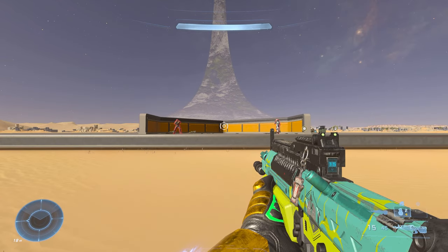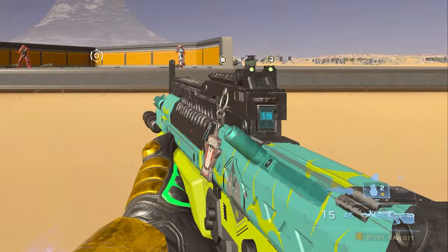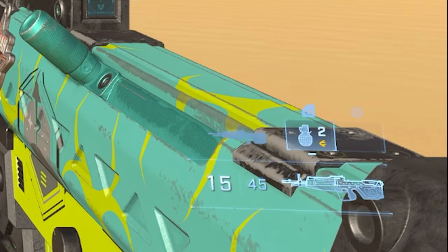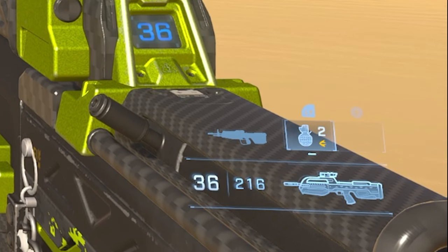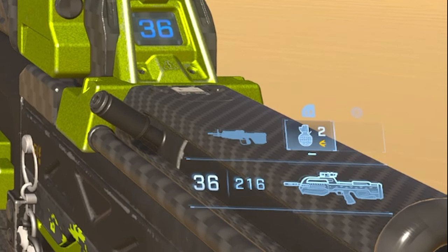When it comes to total ammo count, the EVO actually has the advantage. The regular Bandit rifle is 15 in the magazine with 45 in reserve. The EVO is 15 in the magazine with 60 in reserve. The Battle Rifle has 36 in the magazine with 216 in reserve.